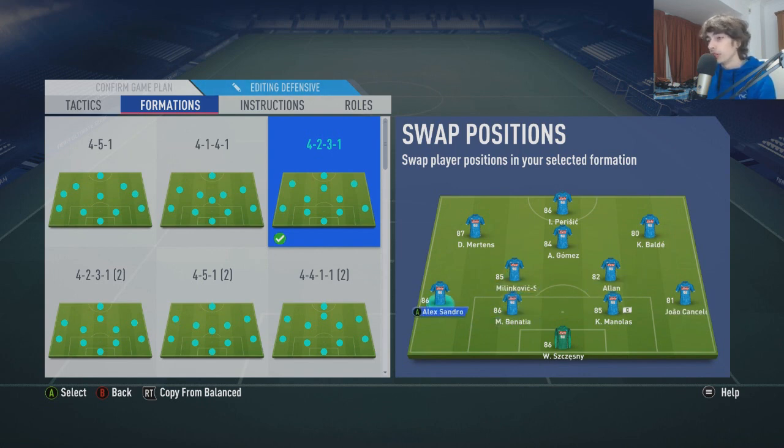Alex Sandro is just a great left back. You want left back and right back with plenty of pace and strength as well. Sandro's a bit of a balance — we've got an Anchor on him, which puts him up above 90 sprint speed. And then Cancelo is just all-out pace, 99 pace — great player coming forward, good on the ball as well.